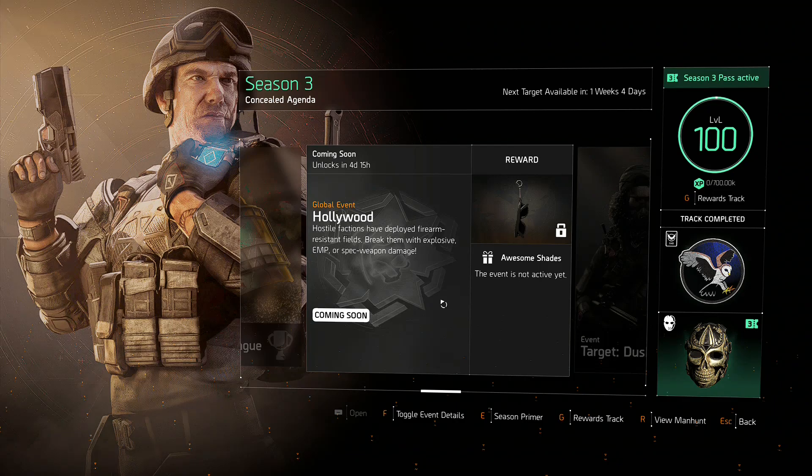Now on to next week's global event — it is one of the modifier events, so the NPCs are going to be buffed. What it says in game is hostile factions have deployed firearm resistant fields. There are red belts you'll need to break them with explosive damage, EMP, or special weapon damage. You could even use the chest perk — I think it's Reassigned where you always get special weapon damage. I'm hoping the jammer pulls through and we can just knock them out.